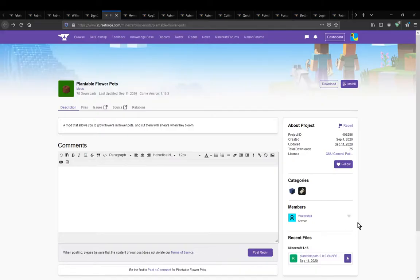Hello everyone, welcome to another mod overview, this time on Plantable Flower Pots — a mod that simply adds the ability for you to grow flowers in flower pots and cut them with shears when they bloom.